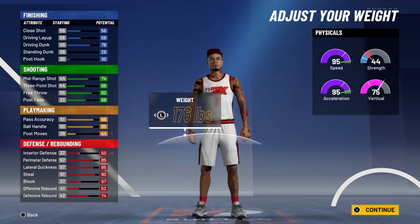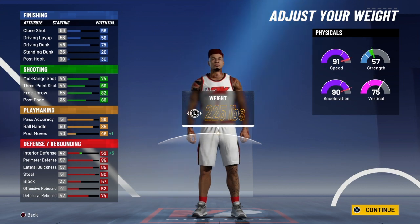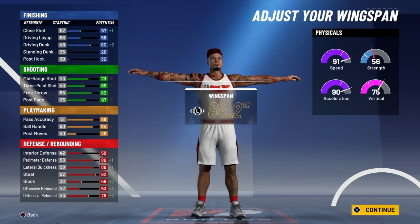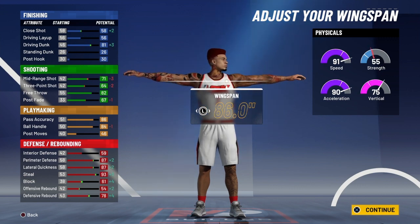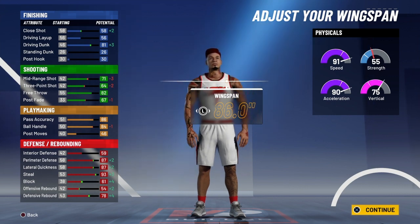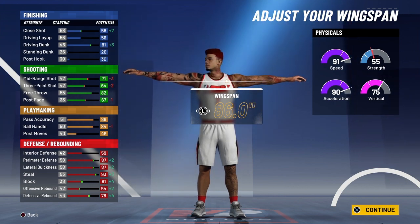You can minimize the weight for more speed, or you can max the weight. I'm maxing the weight because I want the strength to get around screens — just my preference. You need to have max wingspan. With max wingspan you get an 81 driving dunk.